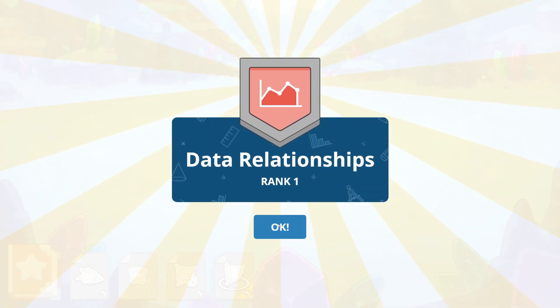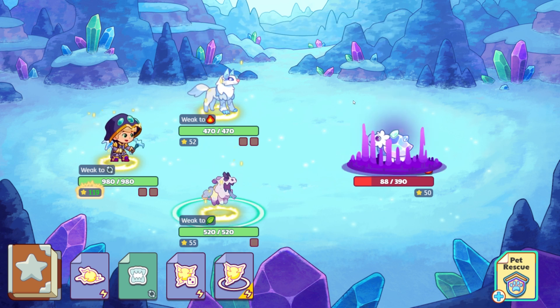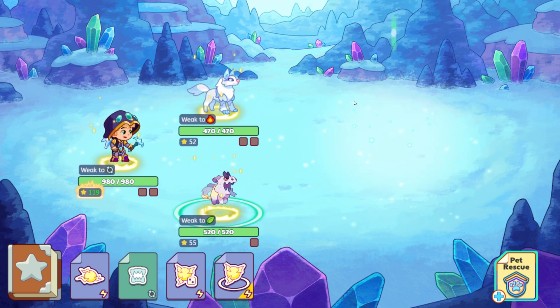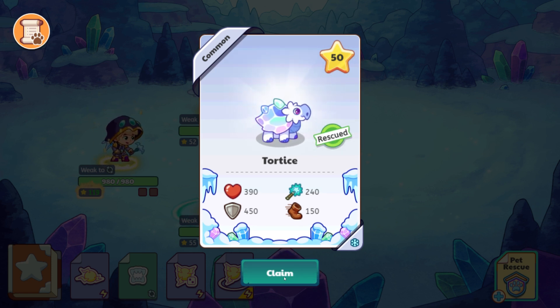I've got a big video coming up that I am grinding for some pets right now before there's the new currency in collecting the pets. So here we have tortoise — we have them, which is awesome. I believe I still need to find tortoise on my main account. I'm not 100% sure. Love that attack.